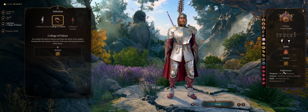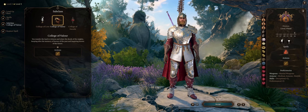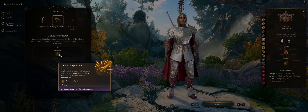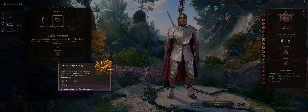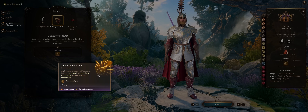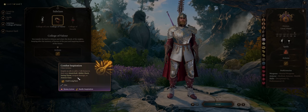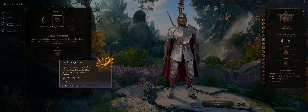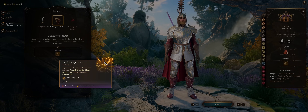You'll also get the upgraded Combat Inspiration ability, which unlike all other bards can enhance your ally's weapon damage or — most importantly — armor class. This can go to a rather significant amount, even up to 1d10 later.